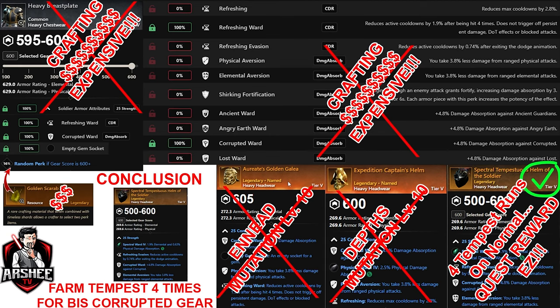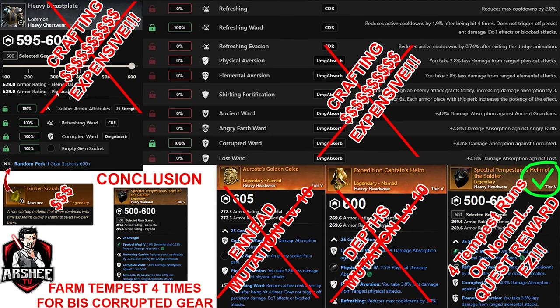Now let's go and show you what it means to craft. If you were going to go down the crafting route and do not wish to spend four hours obtaining the Spectral Tempestuous armor set — this is the problem with crafting: Corrupted Ward is a damage absorb craft module and you cannot select Elemental Aversion or Physical Aversion because it's in the same series.